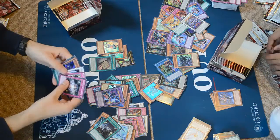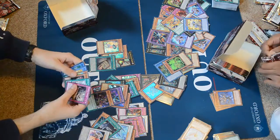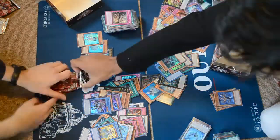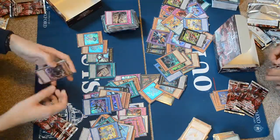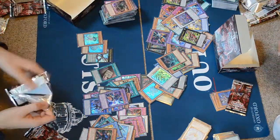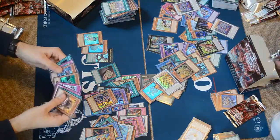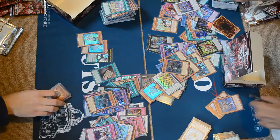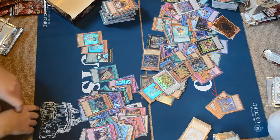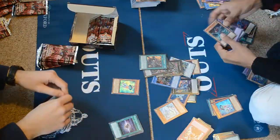We got quite a few Wind Witches out of the set. They did get additional hype recently because the Invoked engine is absolutely awesome. I really can't recommend enough trying out Invoked, whether you decide to play a Wind Witch variant or a Zoo variant — they both have their different quirks. Zoo has a great deal of recursion, but Wind Witch being able to put Crystal Wing on turn one that can't be destroyed by card effects is absolutely insane, unless you face something very Kaiju-heavy. We then split the rest of Jason's packs — he gets the new Crystron Synchron monster and Whiptail.